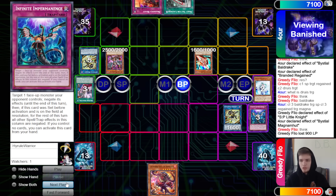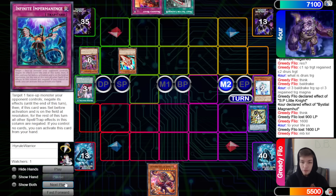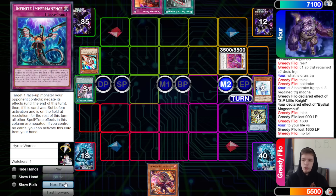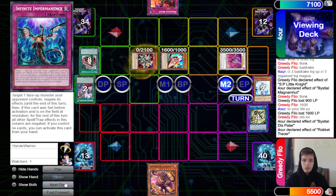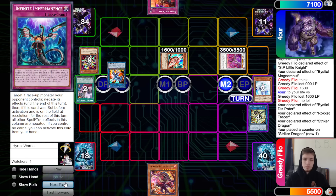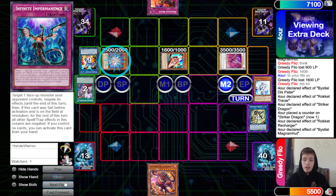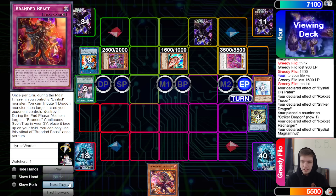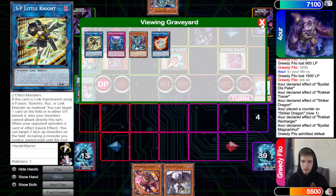They draw Branded Beast for turn. Normal summon Tracer — this game is just over. They beat over, attack directly, and deal 16 to life. Then main phase two: make Disc, Disc effect special summons back Rocket Tracer. Activate Boot, pop Boot, go for Rocket Recharger, Striker Dragon pops itself, adds back Rocket Recharger. Magma Mutt searches during end phase, set Branded Beast, end phase grab Druis Worm, then pass turn.